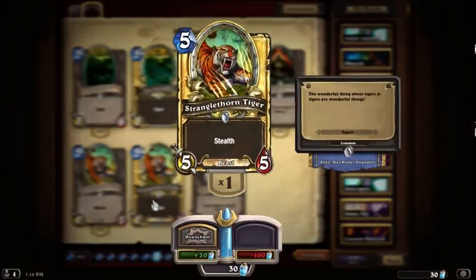Stranglethorn Tiger: a pretty nice card. I like the fact it survives almost everything in stealth mode — the most brutal spells like Flamestrike. You almost have a guaranteed 5 damage for a 5-cost card, and 5 toughness means opponents need to attack it twice or attack plus a hero ability power to take it out. It's one of the best mid-range hunter cards, very strong against aggro decks. As a beast with stealth, it's even better and I really like the fact it survives everything while in stealth mode.